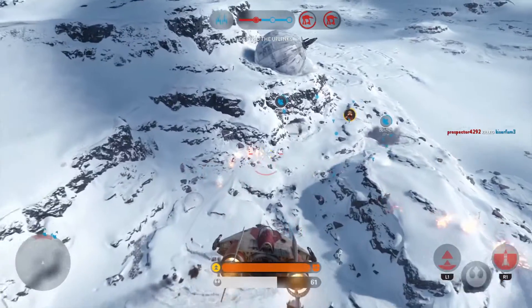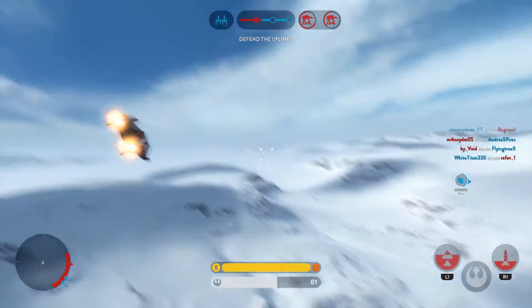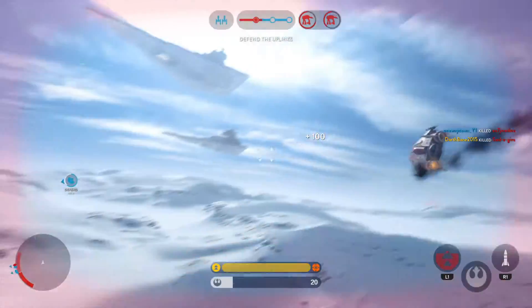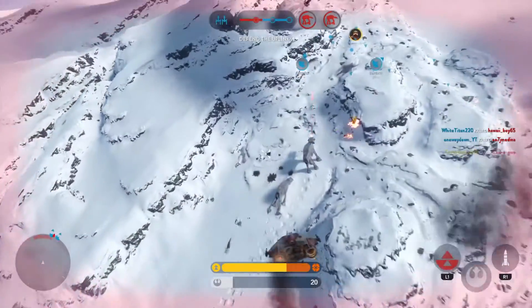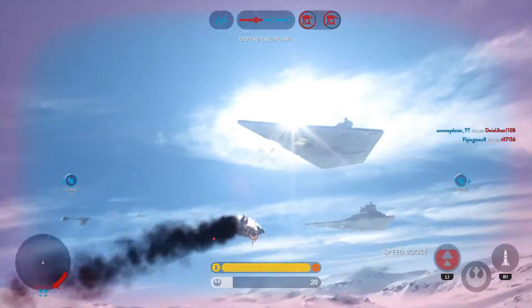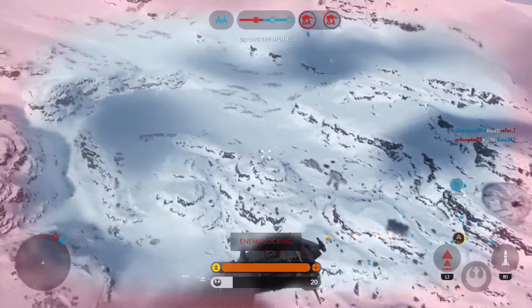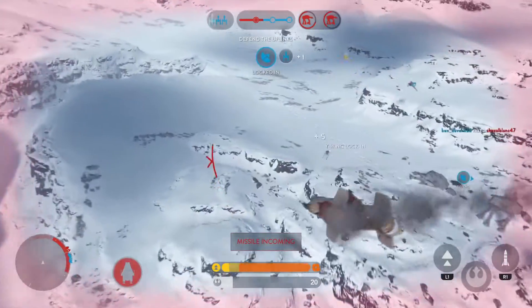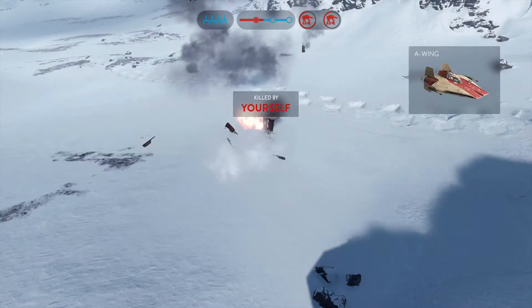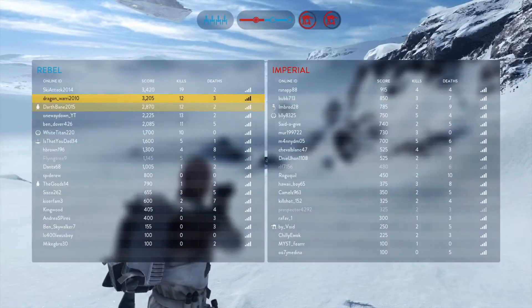Dengar the bounty hunter is in the area to provide the Empire with additional firepower. Move out. Shake that missile. Missile locking onto you. Heads up, homing missile. A Y-wing reports positive lock on the Imperial walker. We need to buy those Y-wings more time.